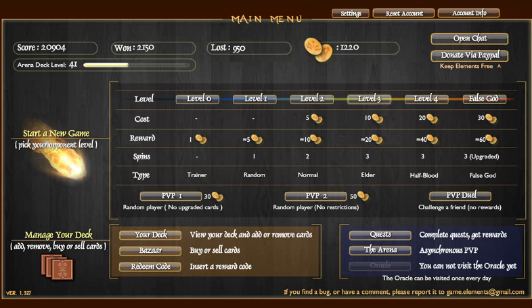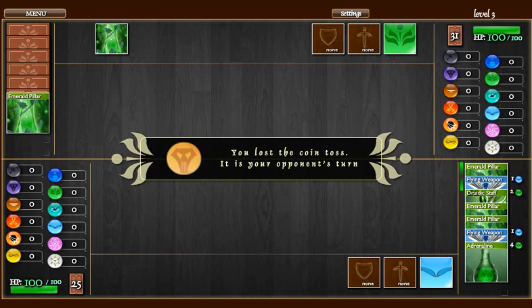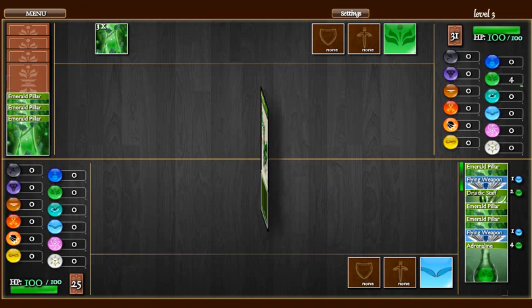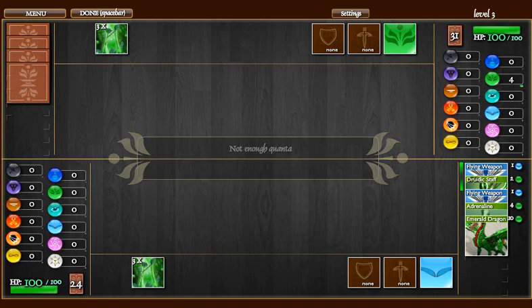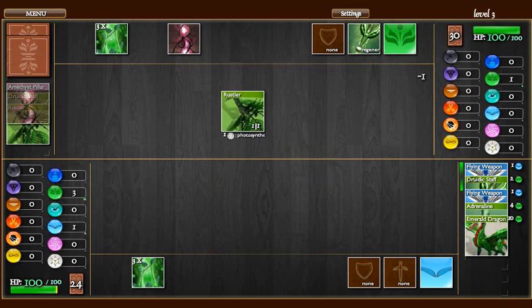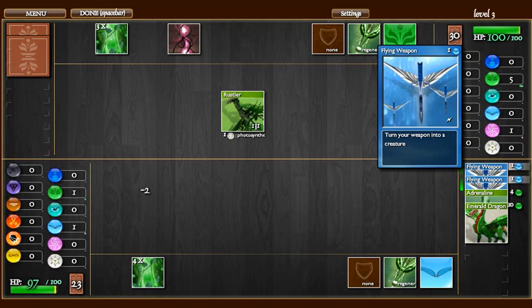You could probably put more dragons in it. In fact, I feel like I should have. But I wanted to keep the deck smaller, so I had to cut some dragons out. Life should not involve having to cut dragons out of anything. Dragons are nice and cool. Anyway, I like dragons. Okay, here we go. It's off to a good start — Druidic Staff, flying weapon.